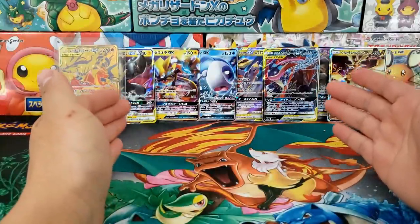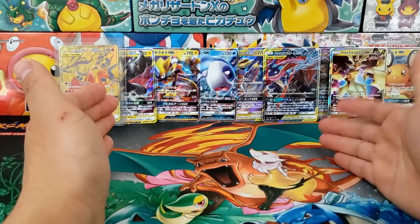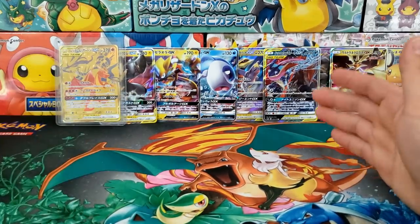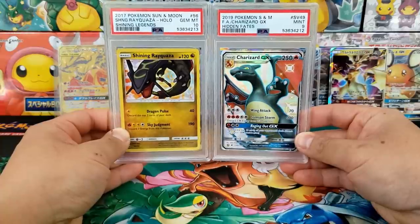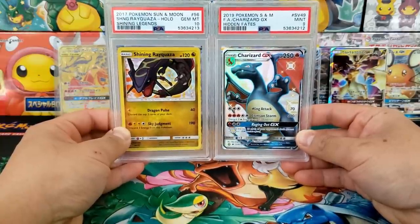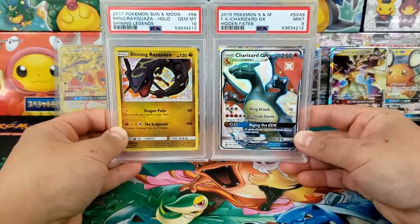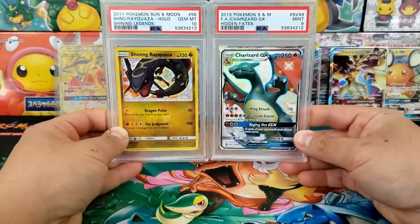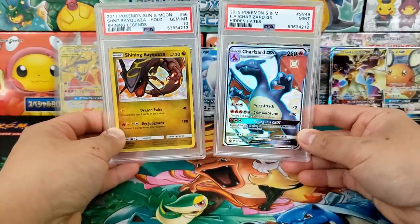Alright everybody, that's the end of today's video. Thank you so much for watching. The community collection has really gone through the roof in terms of value — I can't believe it. This is by far my favorite series. Just a quick reminder: if you'd like to bid on the Shiny Charizard GX or the Shining Rayquaza, they are currently on auction down in the description. All proceeds will go towards future purchases on upcoming votes. I'm really excited to see where this collection goes because it just keeps getting stronger, better, and more vibrant. Thank you so much for watching, and I will see you guys next time.